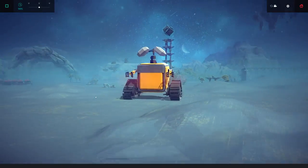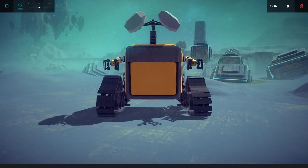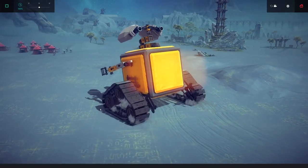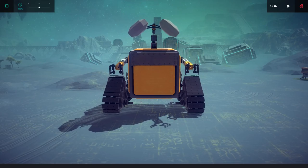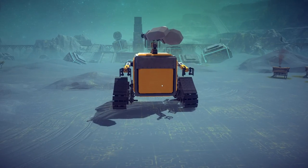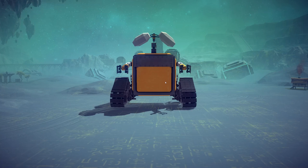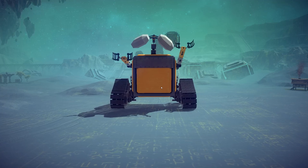Does this little adorable goofball look familiar? This is Wall-E, ladies and gentlemen, in Besiege — and it's an actual tank, a very good feeling tank too, which is surprising considering how top-heavy it is. It doesn't do any damage, but it has a lot of animation. You can totally control the head — left, right, up, down — and you can also play with his hands, open and close them. You can even rotate his eyeballs.